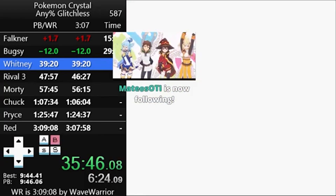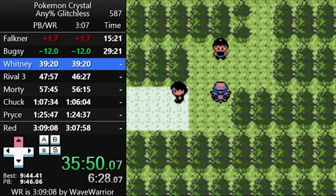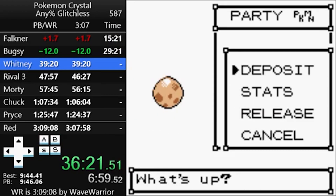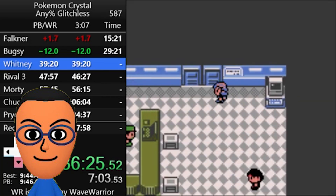Fun fact: you can use Cut to get rid of grass tiles in Gens 1 through 3. This is used in the speedrun because it can eliminate the possibility of encounters. After you talk to Floria further north of town, head back to deposit the egg in the PC.